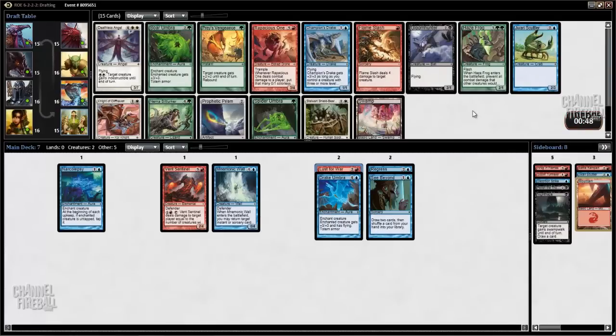Here we have a pretty good pack. Deathless Angel is obviously great, but I don't think it's so good that we'd want to splash it or switch colors. Flame Slash is very good — just very efficient. One mana kills most things and would make our Mnemonic Wall a little better. I think that's going to be the pick. Prophetic Prism is also really nice — I would be very happy to wheel this. Bore Umbra is obviously also great, but we don't have a lot of creatures or any green cards. So I'll take Flame Slash.